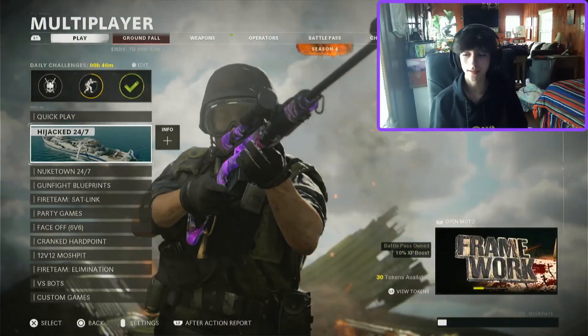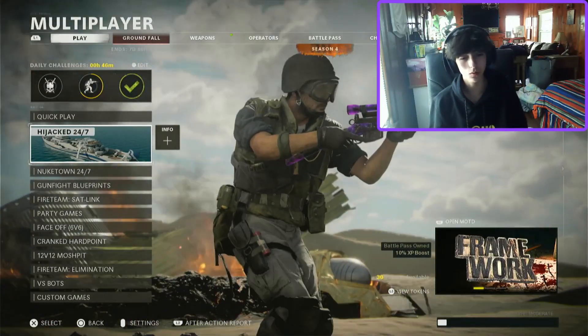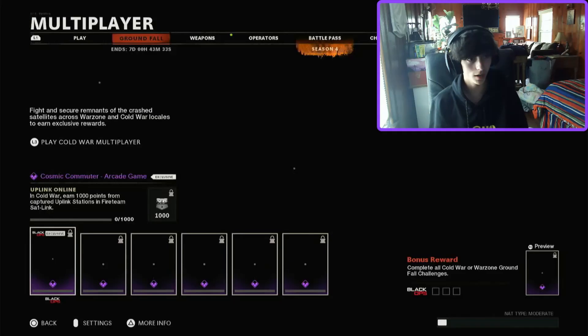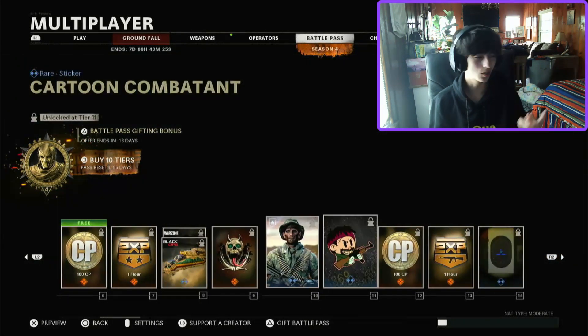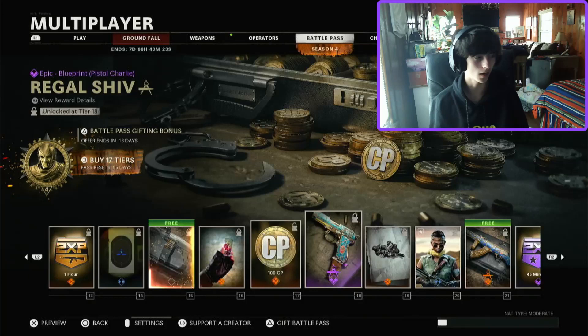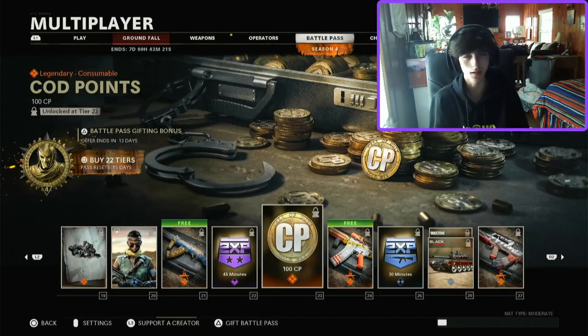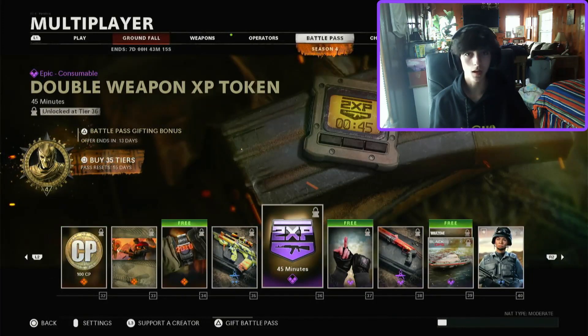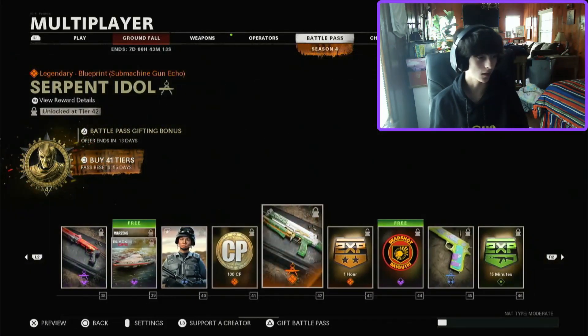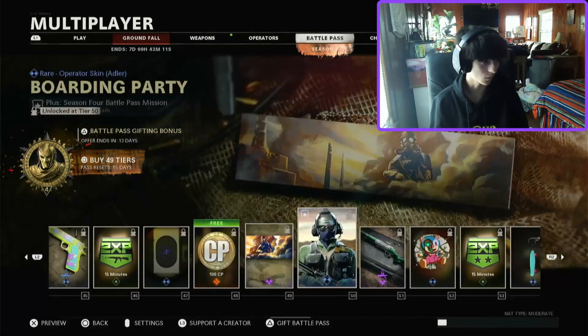We're back with another video — today we have Black Ops Cold War / Warzone Season 4. It's pretty underwhelming. They gave snipers love last season, we don't really expect it two times in a row. There are like two nice blueprints: one's a Pellington with iron sights, and the other one's an M82, so no one's using that. If you use the Barrett, good luck not killing yourself by the end of the year.